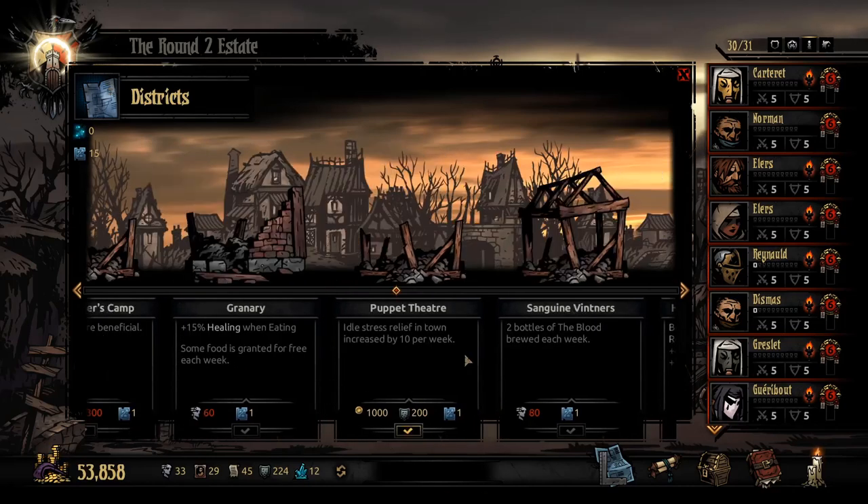The puppet theater is also another great one. It's a great way to pretty much avoid buying stress-related facilities. The idle stress relief in town increased by 10 per week — that's a pretty big deal. You really don't have to buy too many stress facilities if you have this, so you can put those heirlooms towards skills, weapons, or other districts.